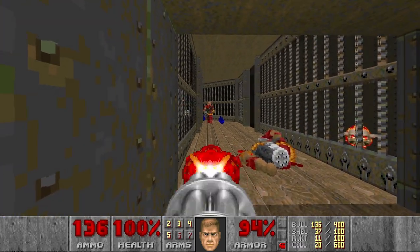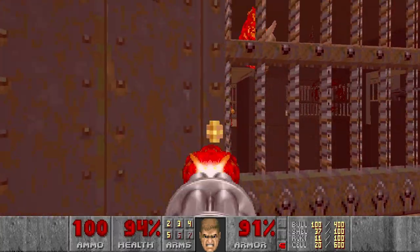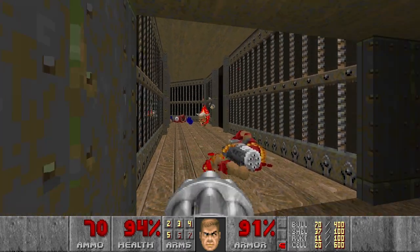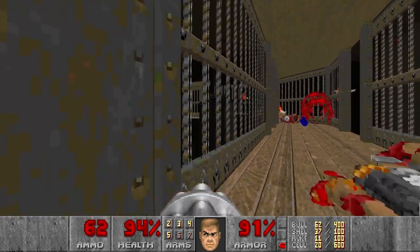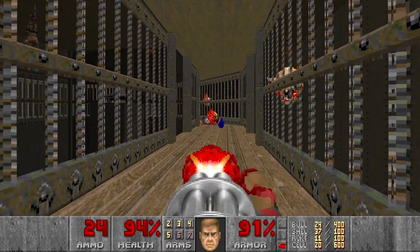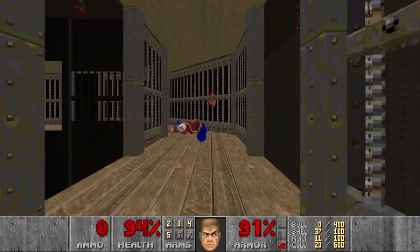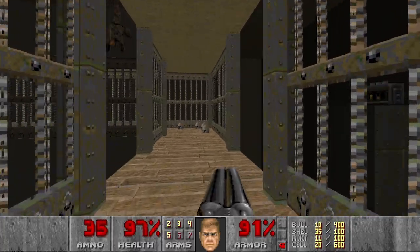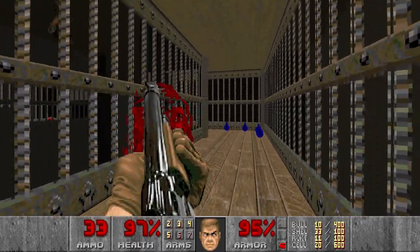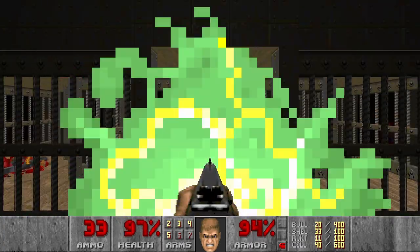Now I can kill all the lost souls rather safely. And of course the chaingunner is really annoying. Finally. Let's actually blow up these barrels because I don't trust them. Then let's jump down and take this teleporter to grab the cells.